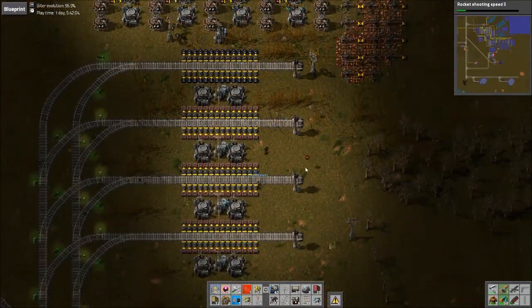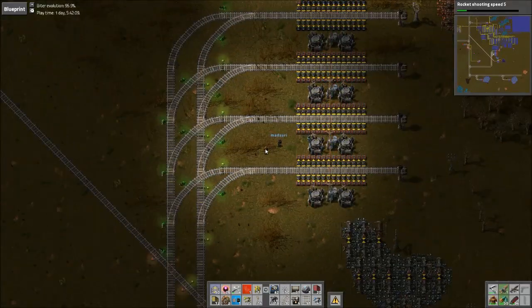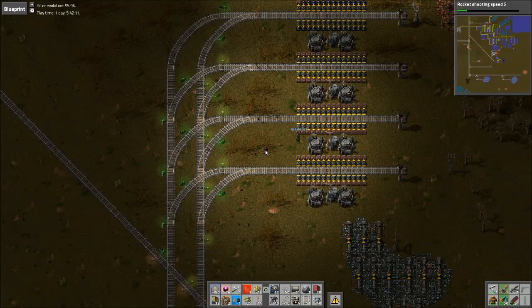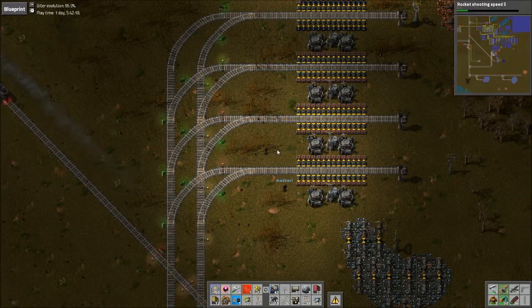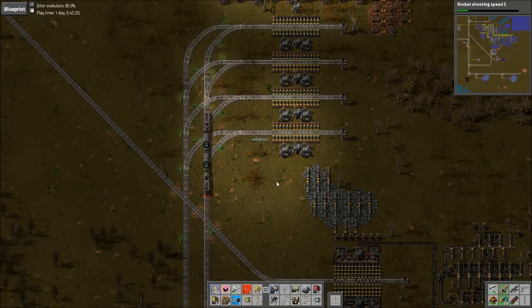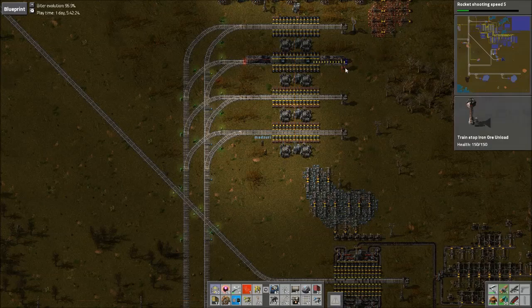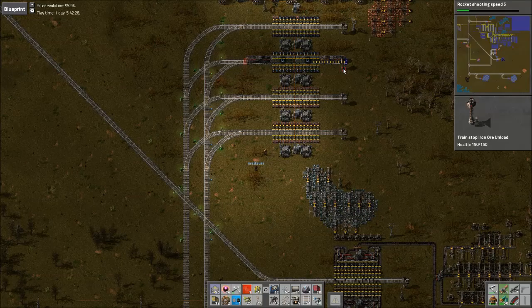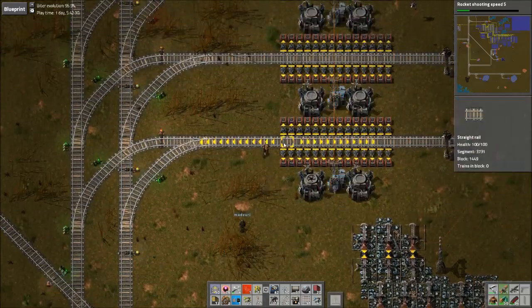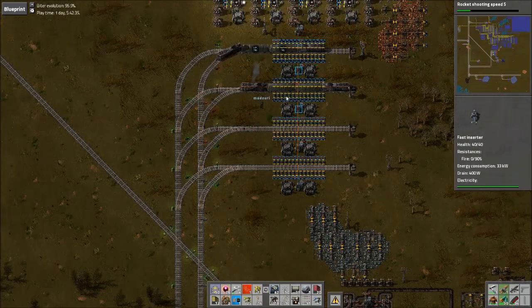It'll usually choose whichever is closest. There's actually a weighted track-length penalty to get to the station based on how long the train has remaining. So the Iron Train should be coming up here shortly and pulling into the bottom station. Since both stations are named the same thing, you might think it would cause problems, but actually it'll work fine because now this train will just go to whatever one is free.